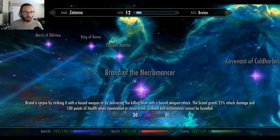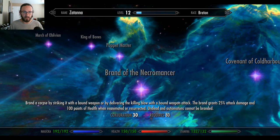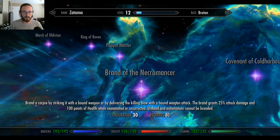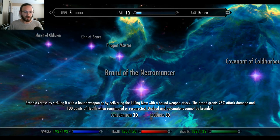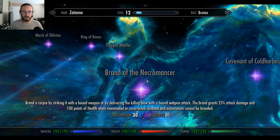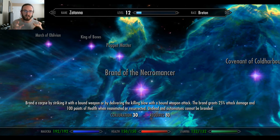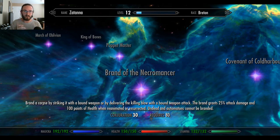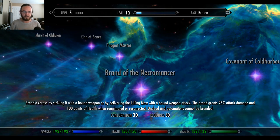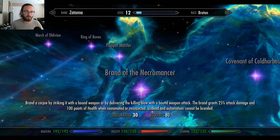Brandon the Necromancer: brand a corpse by striking it with a bound weapon or by delivering the killing blow with a bound weapon attack. The brand grants 25% attack damage and 100 points of health when reanimated or resurrected. Undead and automatons cannot be branded. So you have a minion and you want it to be more powerful in its next life — you brand it, it gets knocked out and dead, then reanimates with the brand.